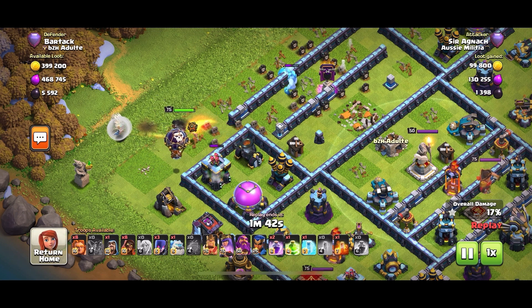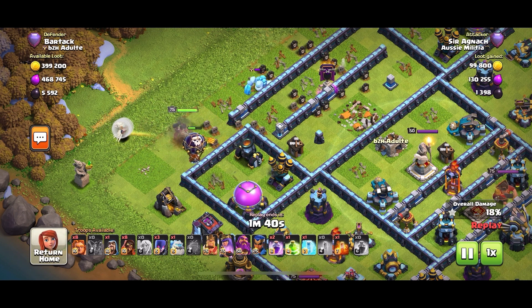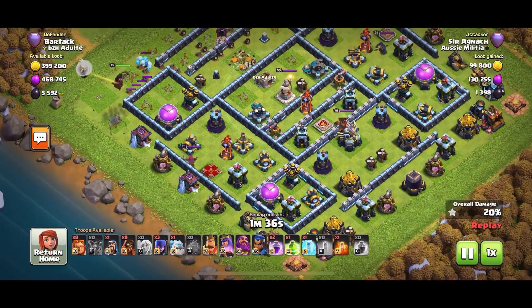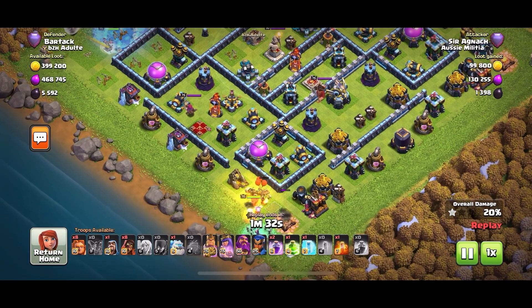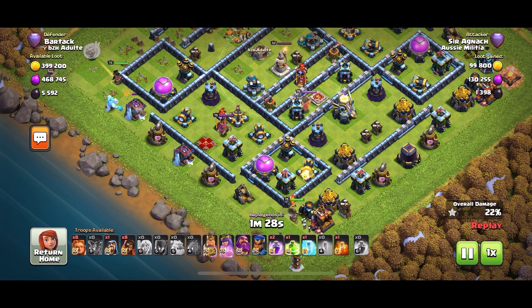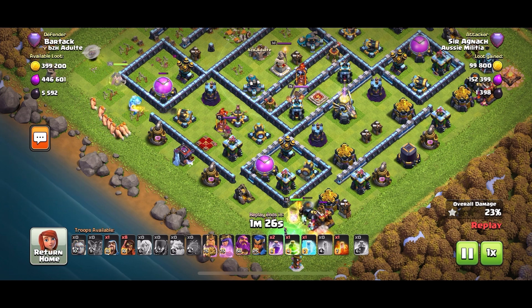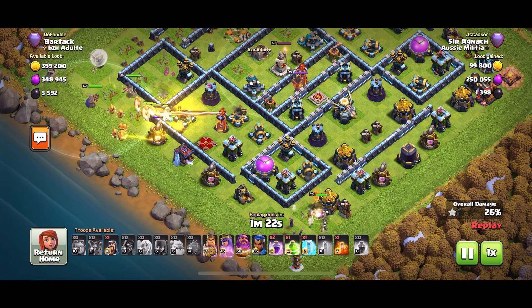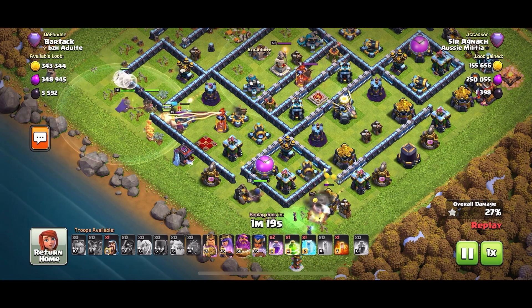I use my queen walk with five healers and the cockaloon. The ice golem from the CC comes towards my queen but she gets rid of it quickly. Now that I know where my queen is going, I put the king and witches on the other corner just to create the other side of the funnel, and then I send all my giants and super wizards into the center with my warden to go inside the base.